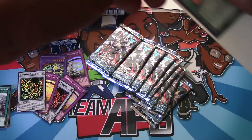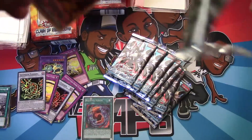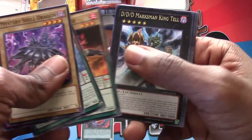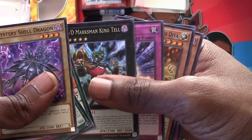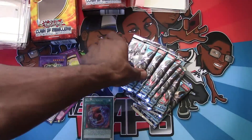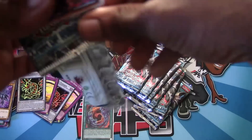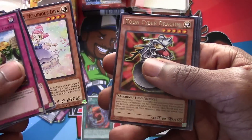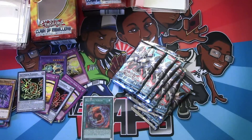Red Eyes Fusion as a super rare - the only thing I hate about getting a hollow in my first pack is it means the next two packs just won't have a hollow, which always sucks. Next pack: Mystery Shell Dragon, Humid Winds, Drumarilla, Ignite Squire, DDD Marksman, Kingtail - and no hollow. Keep the shrine, Return of the Red Eyes. Last pack of the first special edition: Toon Cyber Dragon - but no more hollows. Two Cyber Dragons is kind of cool though.